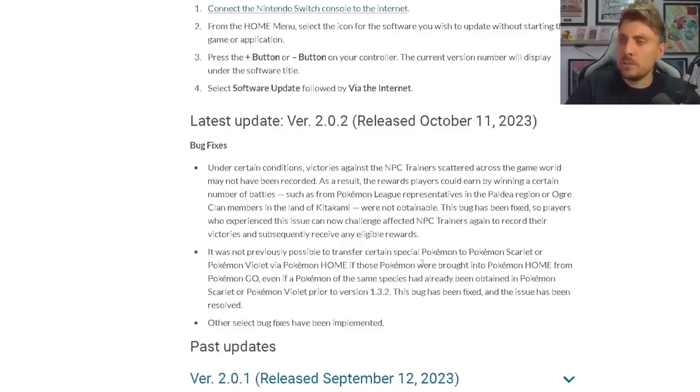Another fix: it was not previously possible to transfer certain special Pokémon to Scarlet and Violet via Pokémon HOME if those Pokémon were brought into Pokémon HOME from Pokémon GO, even if Pokémon of the same species had already been obtained in Scarlet and Violet prior to version 1.3.2. This bug has been fixed and the issue has been resolved. You shouldn't have any more issues transferring Pokémon from Pokémon HOME — especially those coming from Pokémon GO — into Scarlet and Violet.